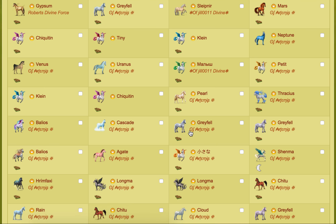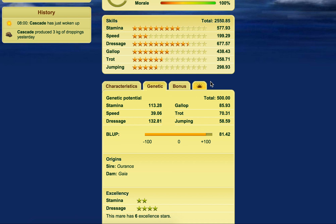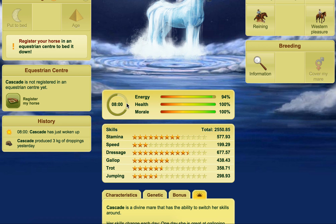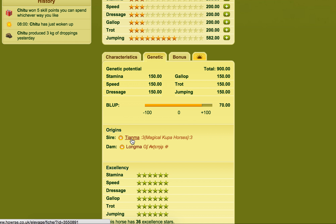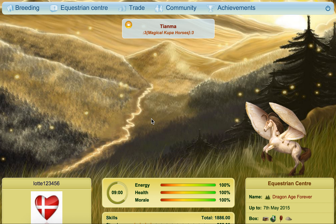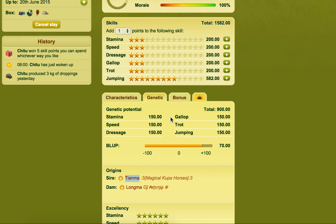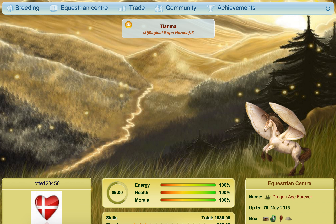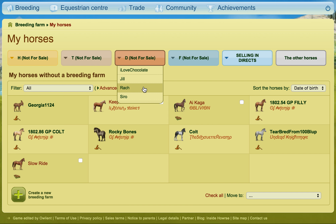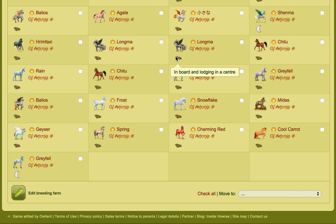Cascade produced Geyser from Snowflake, but I had to have Frost to do that. The Chitus were born from Longmo — I don't actually have the other breeding partner yet. Chitu doesn't really do anything other than collect skill points, they're kind of useless to be fair. I don't know why I ended up with two Longmos but there's nothing I can do about it.